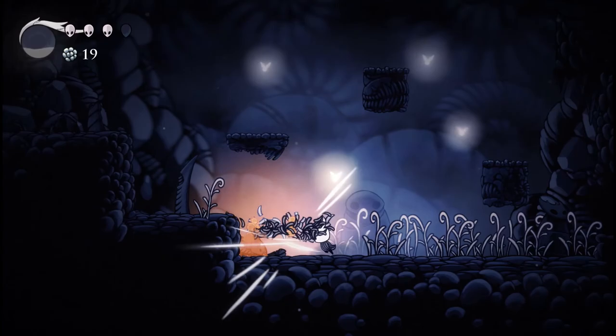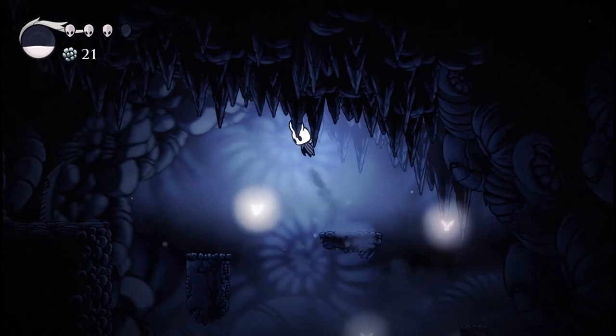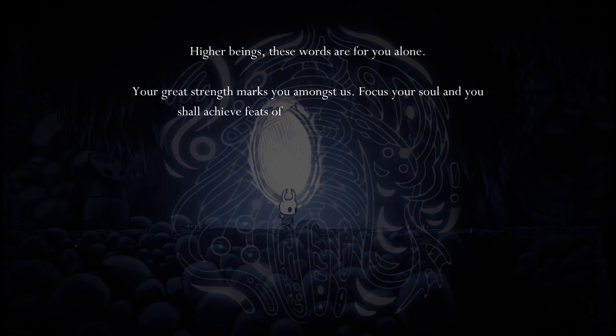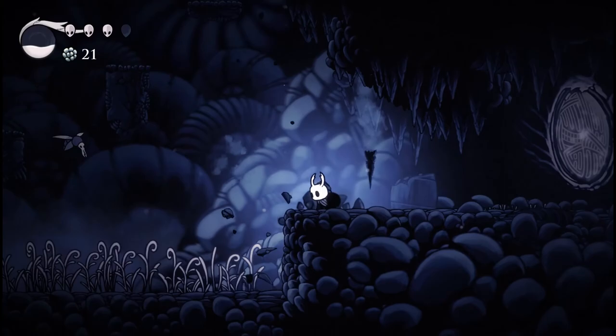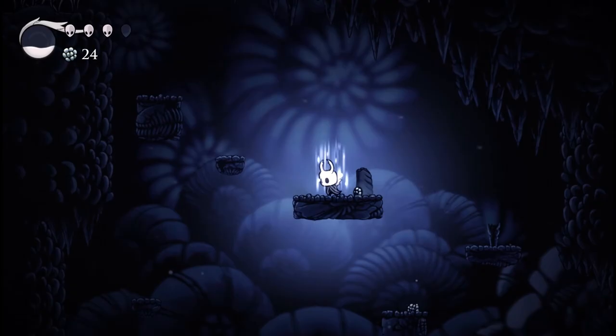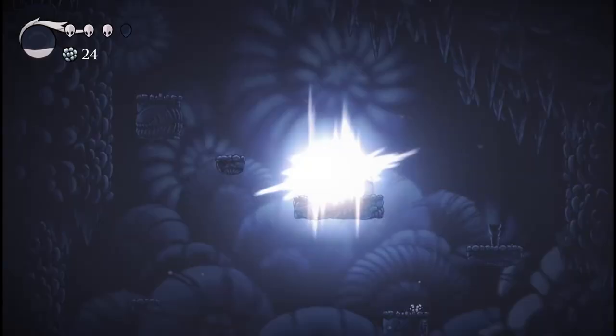There's plenty of places to explore and look around, plenty of little traps and secrets. This is kind of a tutorial — it tells you that as you kill enemies, you gather up little soul energy. You see that white bubble in the top left? You start off with just four points of health, but as you take damage you can use that soul you get from killing baddies to heal yourself.